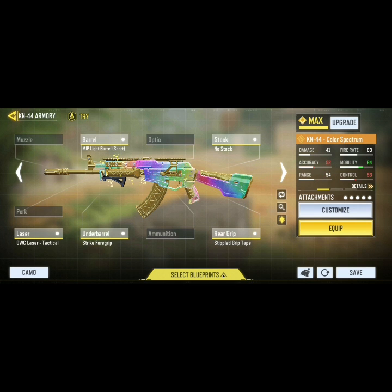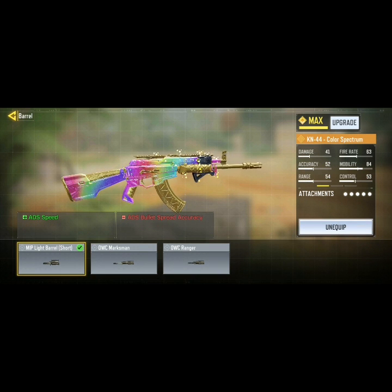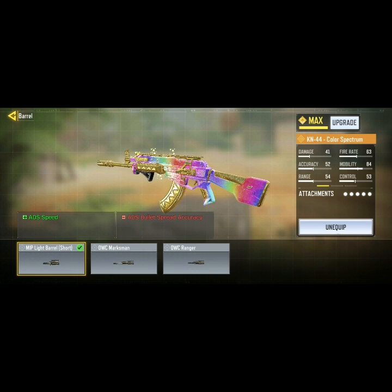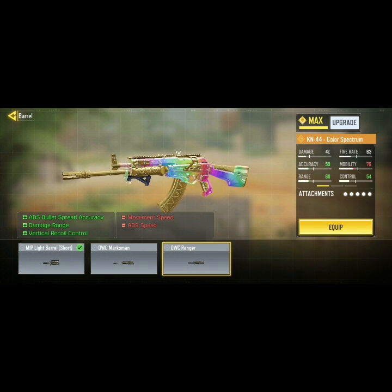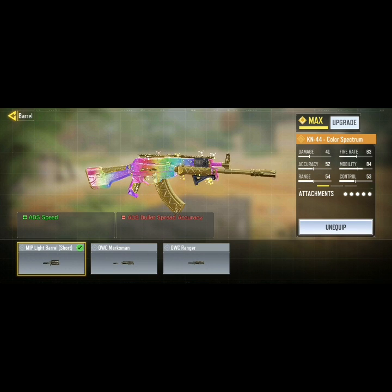Now we have the quick class. The quick class is not the same as the other one — this one is way faster. You just need to switch two attachments to make it the fastest KN-44. For the barrel, instead of the OWC Marksman, you're putting the MIP Light Barrel. This actually increases your ADS speed and it's going to be insanely good. You just need that if you want a quick KN.